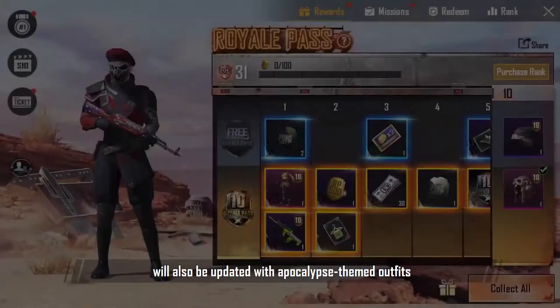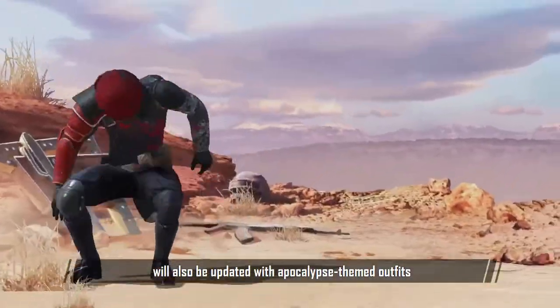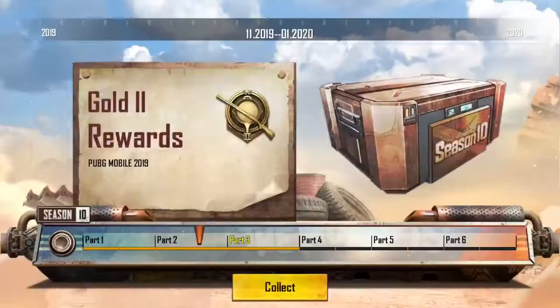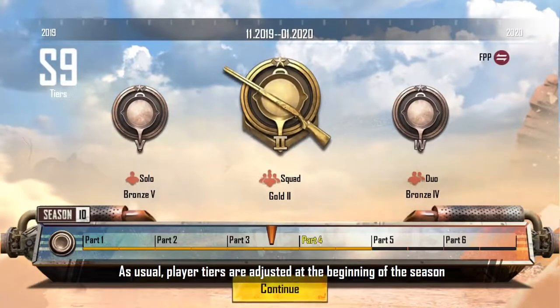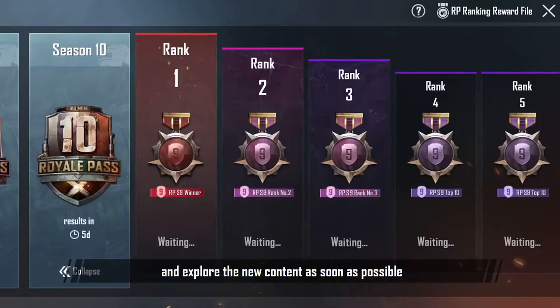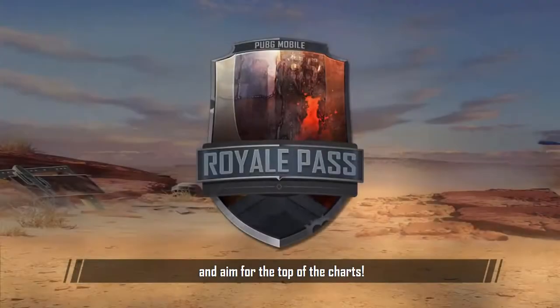Royale Pass Season 10 will also be updated with Apocalypse-themed outfits to make players look more intimidating. As usual, player tiers are adjusted at the beginning of the season, so team up with your friends and explore the new content as soon as possible. And aim for the top of the charts!